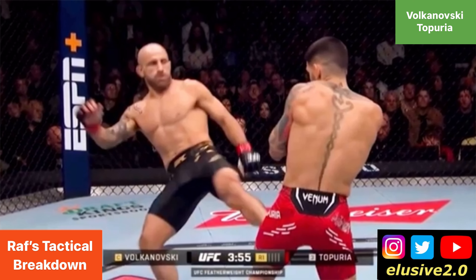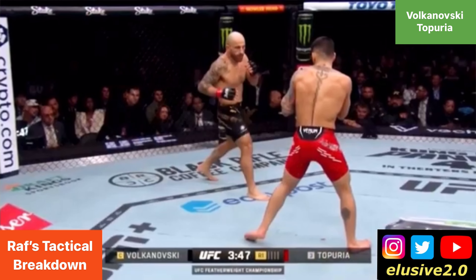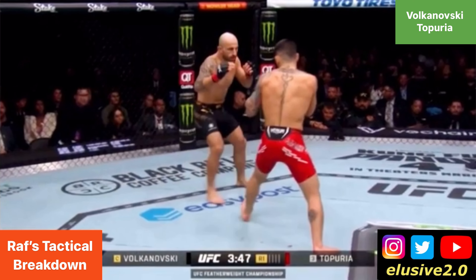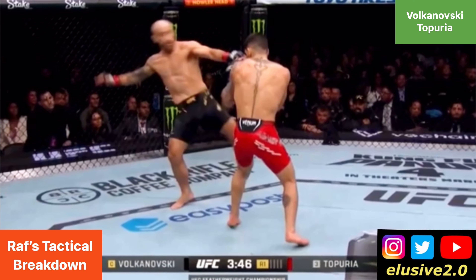While doing so, Volkanovski looks to land an inside leg kick, but immediately afterwards he doesn't want to engage in an exchange. He wants to land that leg kick and get out of there and establish distance. And Volkanovski's main form of success is coming from kickboxing range, where you can see him land an inside leg kick here.